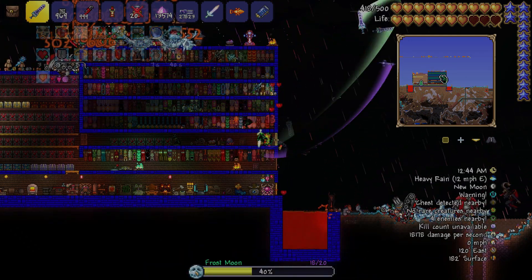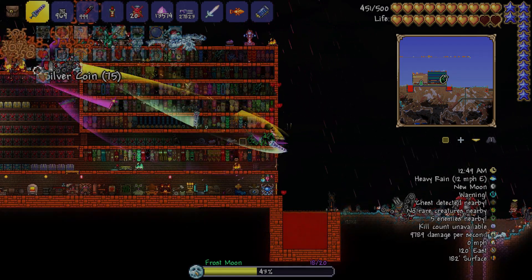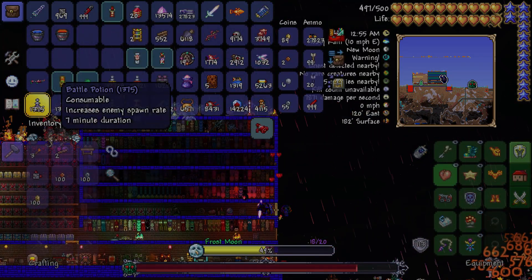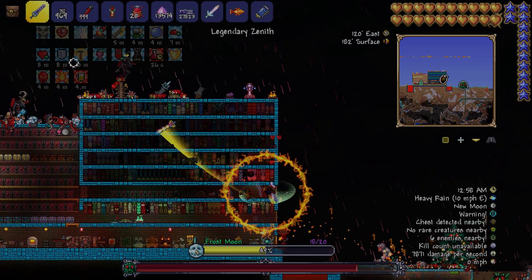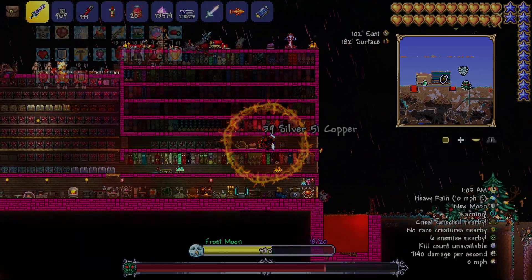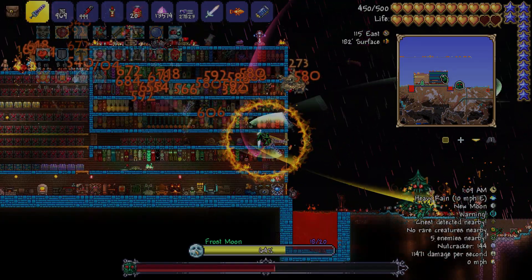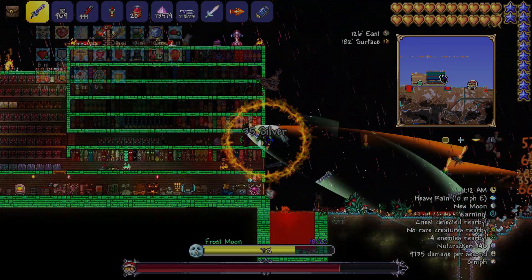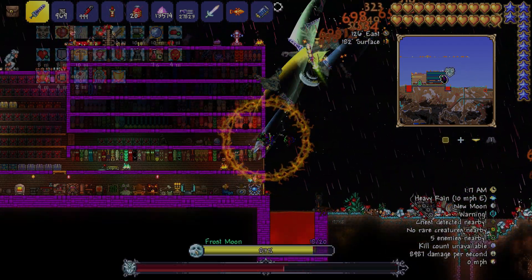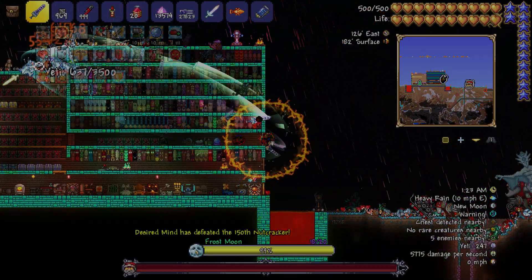Get potions and use items around your base like Crimson Hearts, ammo boxes, and anything that gives special abilities or extra defenses. Health isn't really much of an issue as long as you're mobile enough to dodge and you have potions. For the Frost Moon, start as early as possible — if you beat it, Santa will spawn. He won't stay forever but he'll come back eventually as a monthly event type of thing.